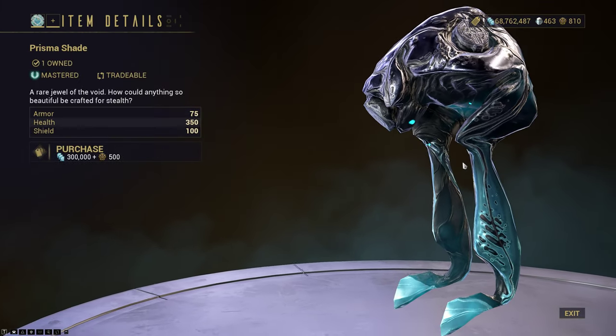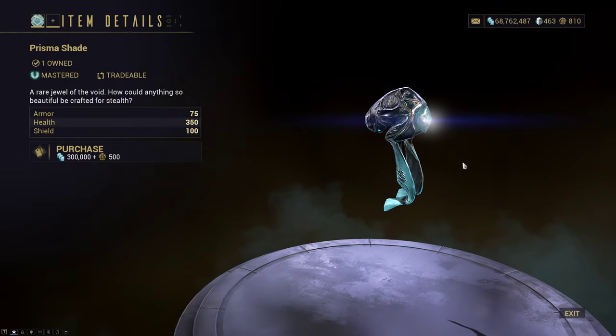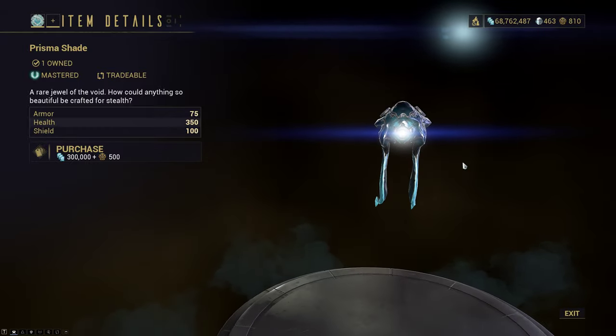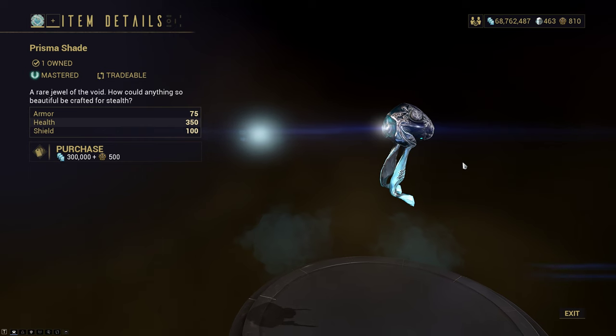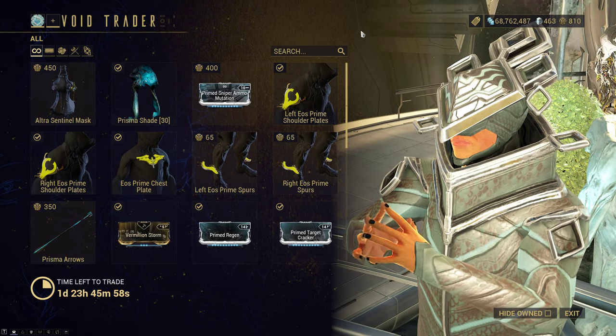Prisma Shade is back. It was buffed for Ghost to have a similar effect to the Hiding Invisibility mod from the Huras Kubrow. Even if you don't want to use it, I'd still recommend picking it up because that is 9,000 mastery — 6,000 from the Shade and 3,000 from its weapon.